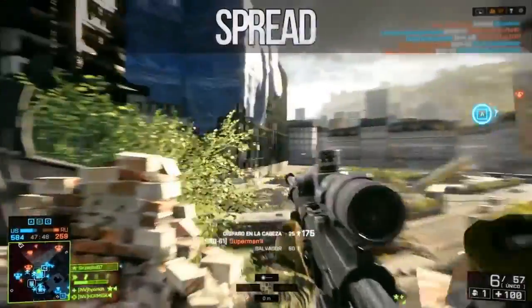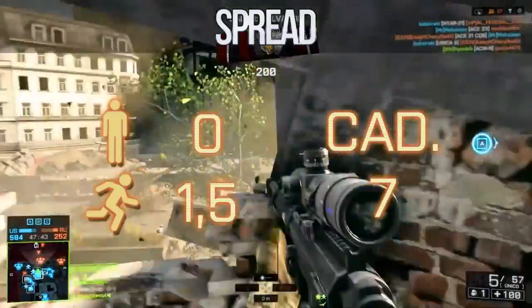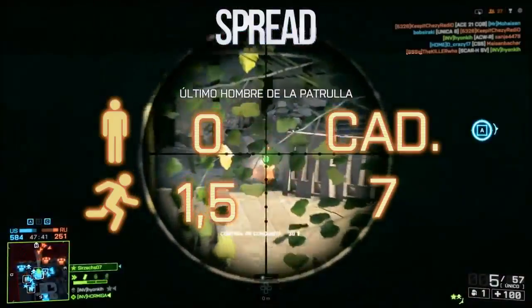Now for spread: obviously 0 when aiming and stationary, and 1.5 when aiming and moving. From the hip, as expected, it's very high — at 7.